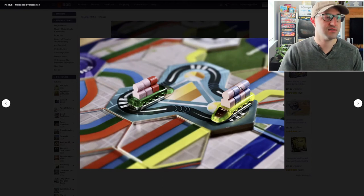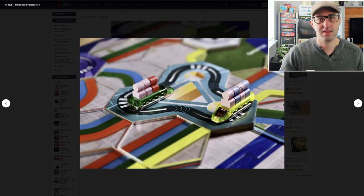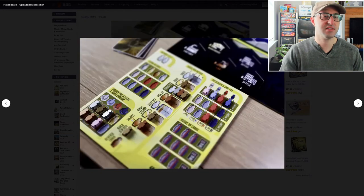The way this game plays is pretty simple — players are going to be alternating turns taking just two actions on their turns. These actions can be things like placing tracks, building stations, or delivering passengers to different locations out on the board.